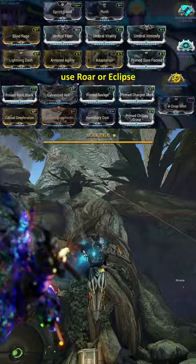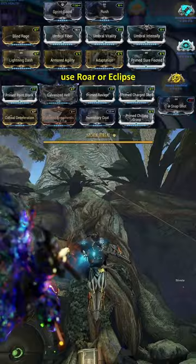Once you jump into the fight, use Roar or Eclipse, and then shoot that little bugger with your secondary fire in the eye. Even if you don't get a good enough shot, you're going to be doing tons of damage. I hope you enjoy.